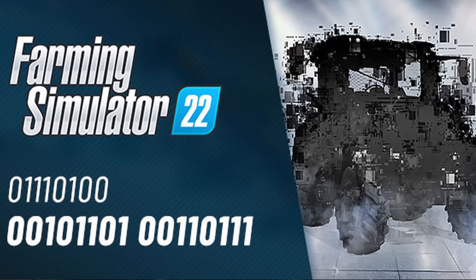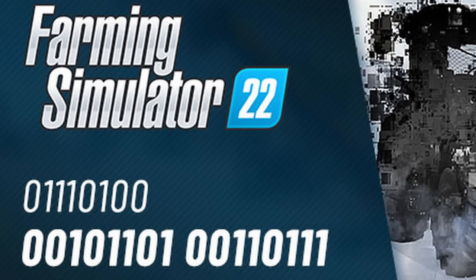The biggest piece of news this week is the Twitter post that Giants put out teasing a new brand. There's been lots of speculation - it's a bit of a teaser and they won't tell us what the brand is. The Twitter post has a bunch of numbers, some binary code, roughly translated into T-minus 7, so everyone's wondering if we'll find out more in seven days. The T7 is a New Holland brand, but that's nothing new to Farming Simulator.